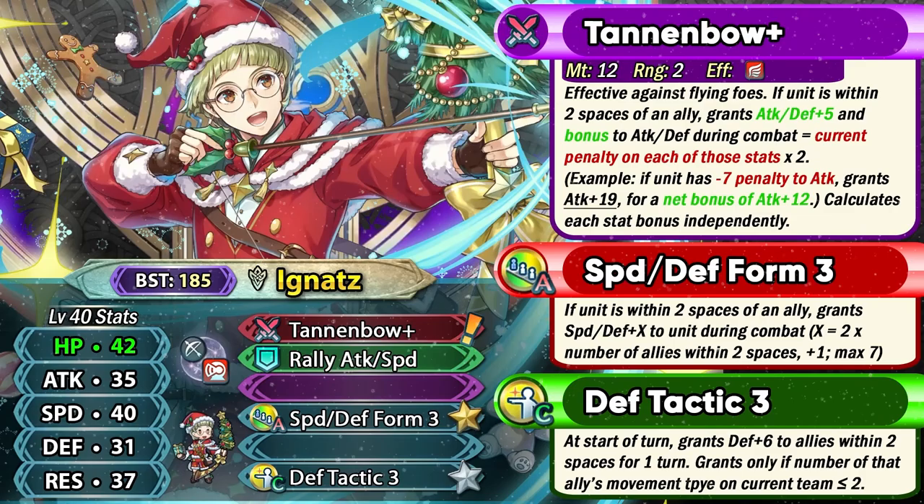We always get some kind of armored unit as our Christmas freebie and this year is no different. We have got Winter Ignaz as a colorless bow armor with 185 BST. He has got Tannenbow Plus as his inheritable weapon, and this weapon basically has Attack Defense Unity built into it. So it's actually a really solid inheritable weapon that many units can utilize — even Ignaz's best friends Plage and Raphael can make use of this bow, and so can many other bow units.